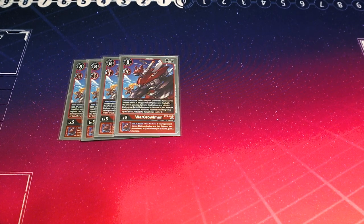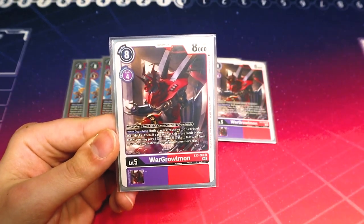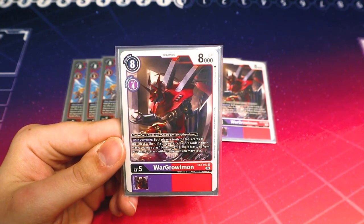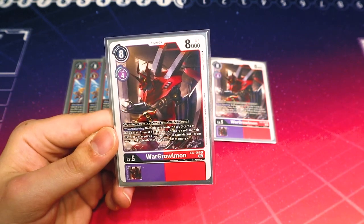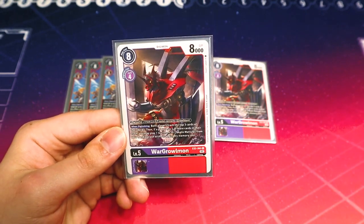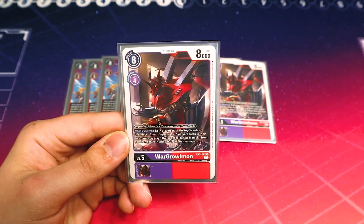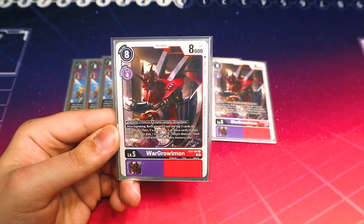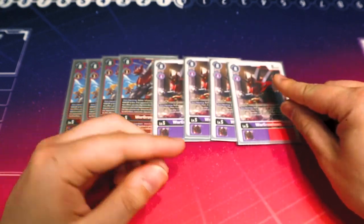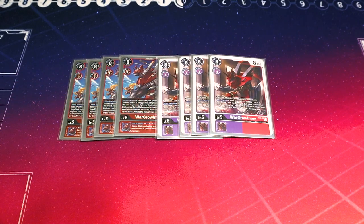Our last Ultimate is four copies of the EX3 War Greymon. When you digivolve, both players mill the top three cards of their deck, and if a player has five or more in their trash, you can play a Guilmon or a Takato from your hand or trash without paying the cost. This sets you up for your attack step. Since this deck isn't focusing on big deletion but on beatdown and small deletions, we can use War Greymon to build resources, get the cards we're looking for, and recycle Takatos and Greymons from trash.